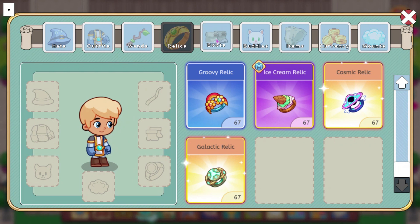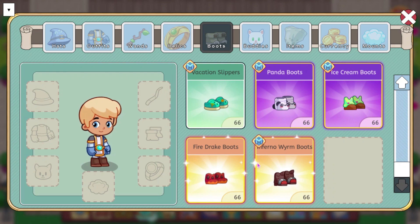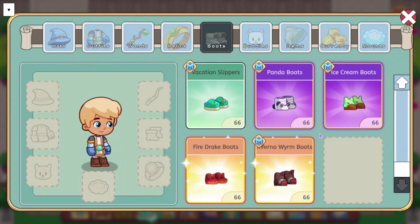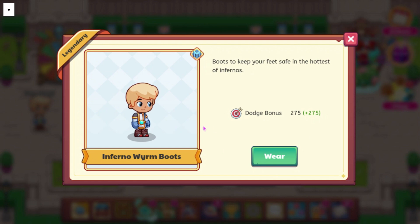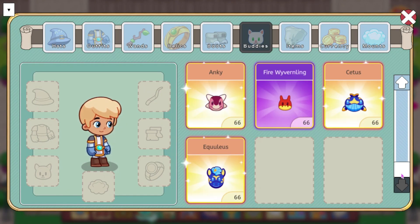So those are the two relics. We also have some boots to look at — the Fire Drake boots and the Inferno Worm boots. The Fire Drake boots do a dodge bonus of 260, and it says the scales used to make these boots let the wearer walk on lava with ease. Then we also have the Inferno Worm boots, which have a dodge bonus of 275, and say boots to keep your feet safe in the hottest of Infernos.